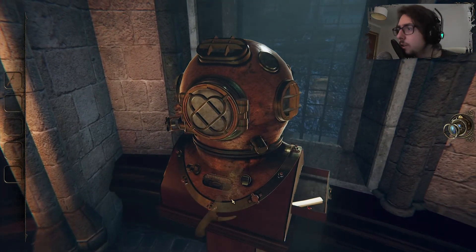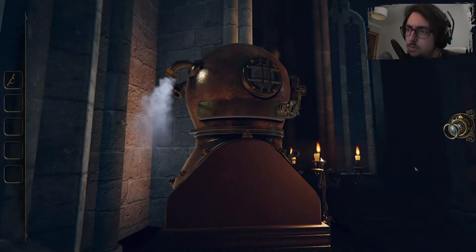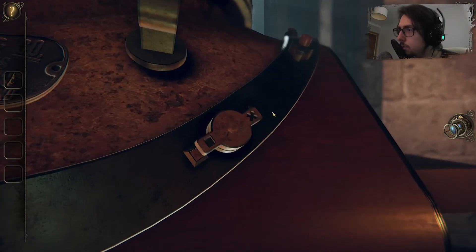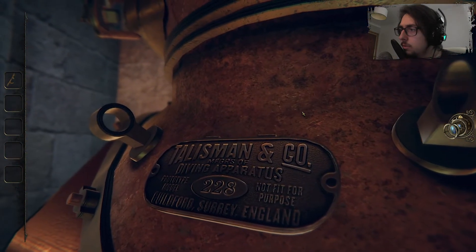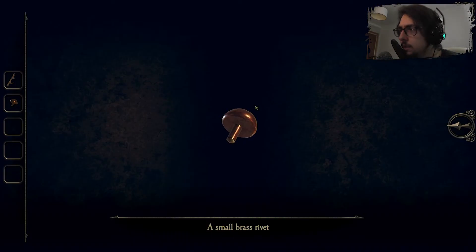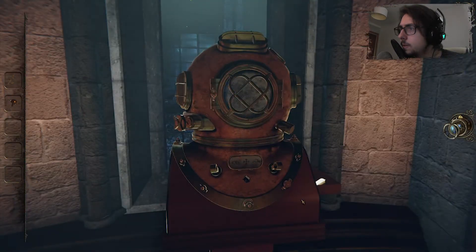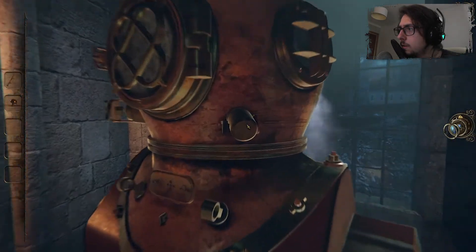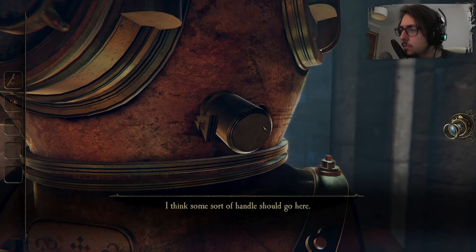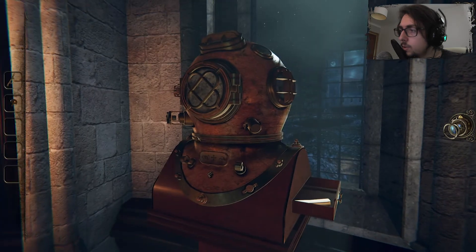Can I shove it somewhere? Oh — what is that? Hello! Oh okay, so here's the thing — a small press rivet. I think some sort of handle should go here — an antler, maybe? No, okay — a rivet. So I got a rivet.